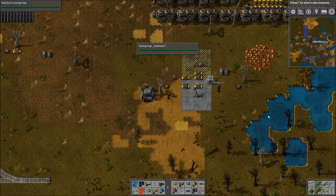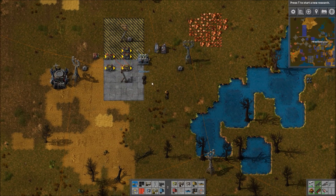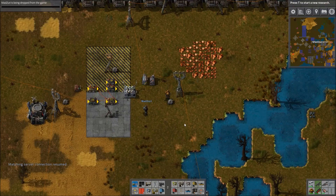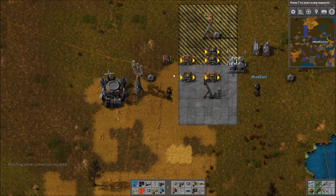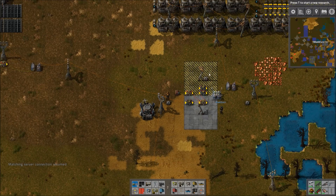Hey guys, and welcome to another Factorio workshop video. As always, I'm here with Zuri. Today we are going to go over an analog power switch that was actually built in the Factorio server map for my YouTube subscribers.